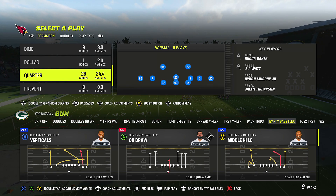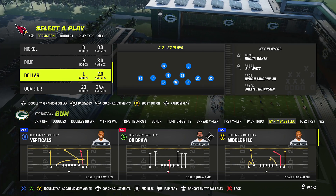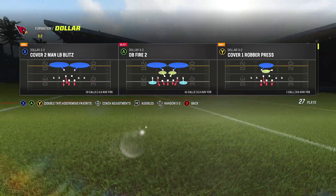I'm putting a five-wide formation out there to show you exactly what's going on. We'll go ahead and pick Verticals, and then pick Dollar Cover Two Man.